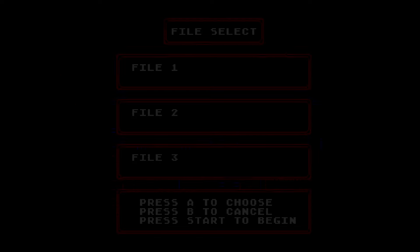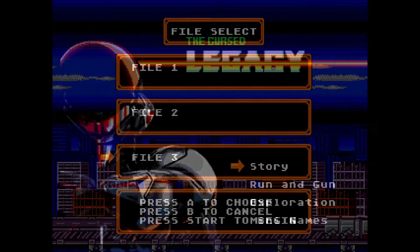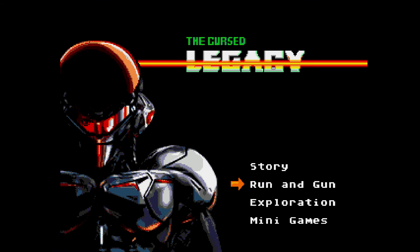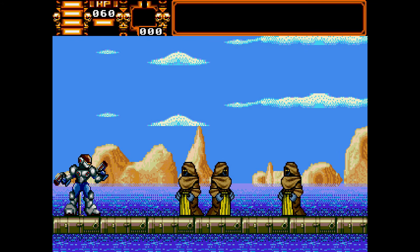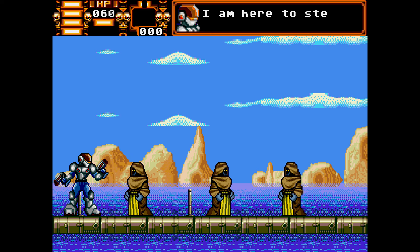Can't wait to share with you and looking forward to showing you some gameplay. There are some different options: run and gun, story, exploration, and mini-games. I'm going to show you the story — essentially a full level, a boss fight, and a little bit of the mini-games. You can check out the link below to their Kickstarter campaign, and it should be super successful.